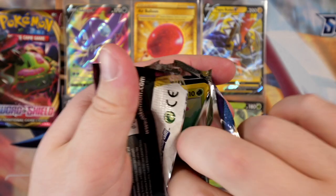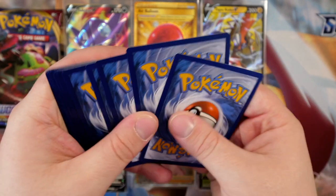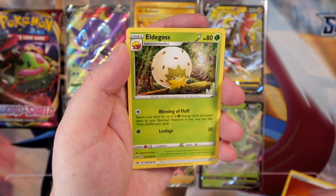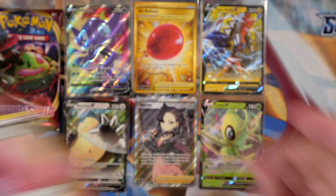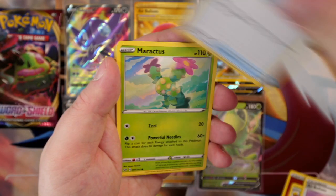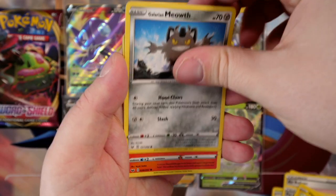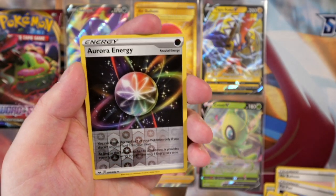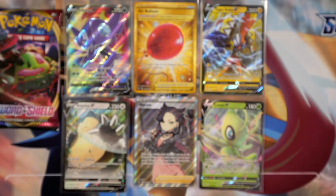Zacian next. If we can pull the same type of cards in the second half as the first, it's going to be mad. Fighting energy. Eldegoss, Air Balloon — ha! Power Pad, Maractus, Pikachu, Galarian Meowth, Sizzlipede, Wooloo. A reverse holo Aurora Energy. And the final card is a Dreadnaw regular rare — first time we pulled him. This set is nice, man, I'm enjoying it a lot.